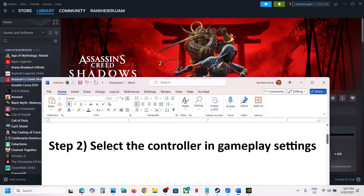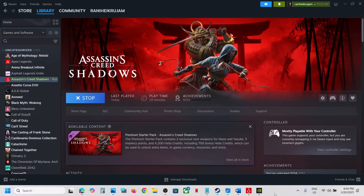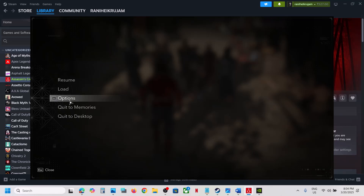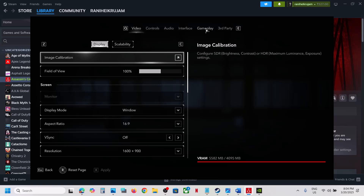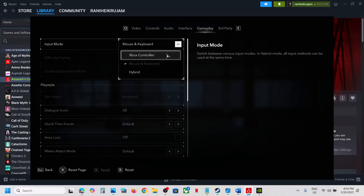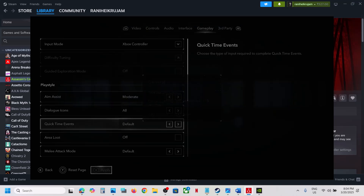If that does not work, connect your controller using the USB cable to the computer and then launch the game. The next step is to select the controller in gameplay settings. Once you launch the game, go to Options, then Gameplay. You may see 'Input Mode' set to Mouse and Keyboard — select your controller instead, hit Apply, and save the settings.